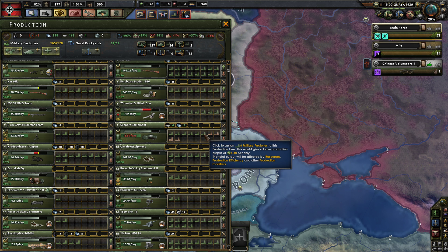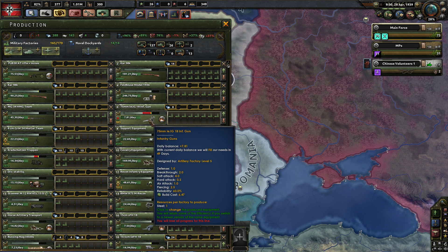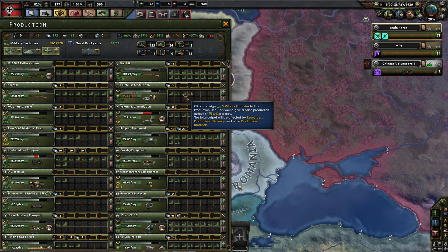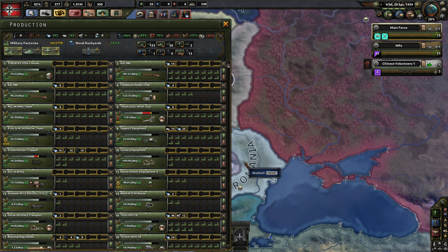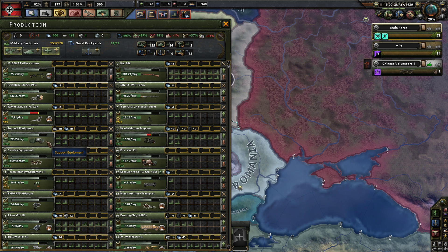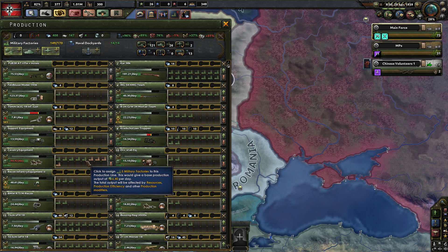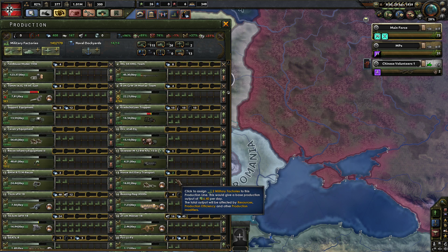We're going to ramp up infantry gun production, because infantry guns tend to be a really big deficit — they're very production intensive at 6, compared to field uniforms which are 0.3. We should dial back on field uniforms because we're producing crazy amounts. Same with the K-98s. We're going to cut back substantially on infantry production. Support equipment — we don't produce it very fast and it looks like we don't use much, so let's cut back on that too. Cavalry equipment — we're going to cut back on that heavily.